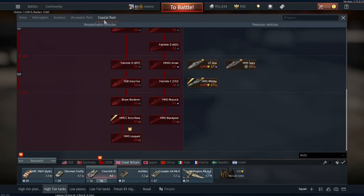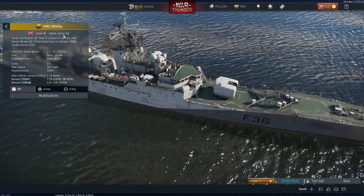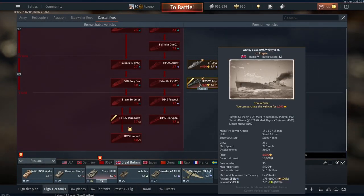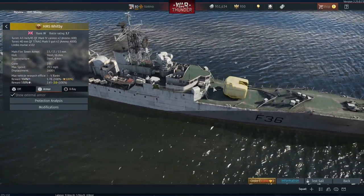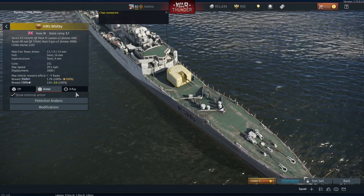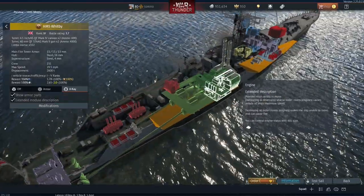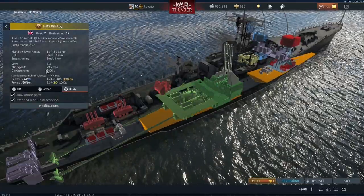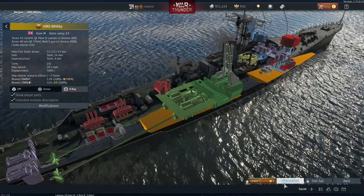Moving on to Britain, and they got two coastal vessels. The first one is HMS Whitby, which is a battle rating 3.7 vehicle. I'm a bit surprised why it's Tier 4, because it's the only 3.7 at Tier 4 other than the Le Aura — it's kind of weird they haven't just put them in Tier 5 with all the other 3.7 vehicles. Being a frigate, it's not particularly armoured, though it has a minimum amount of armour around the dual 4.5-inch gun at the front, which is going to be quite effective against enemies. There's also a twin 40mm gun at the back, a decent speed of 29.5 miles per hour, and a crew of 231.